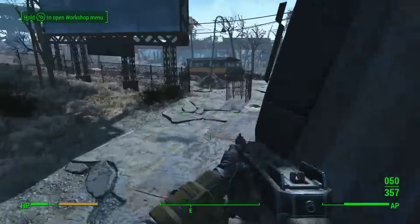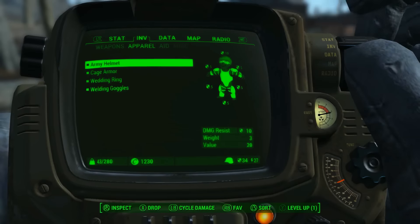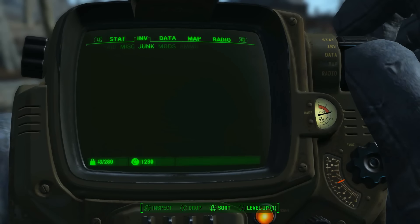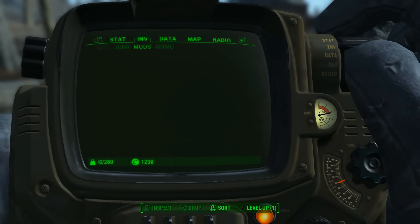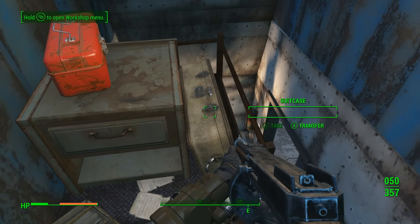Now all you have to do is run up to the top of the tower. To show you how many resources we can get, I've completely emptied my inventory aside from my armor and my guns. You'll notice on my screen that the toolbox and the suitcase are empty.